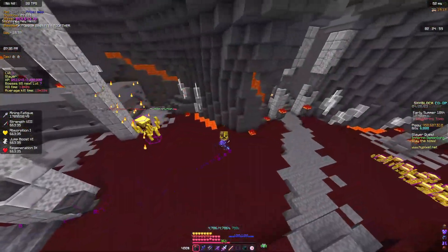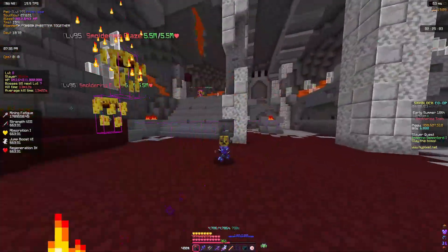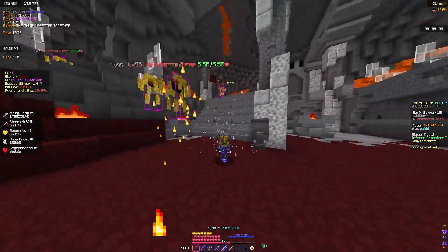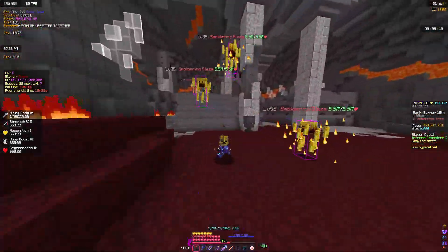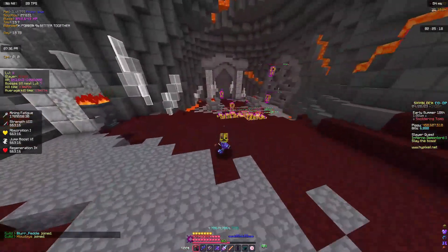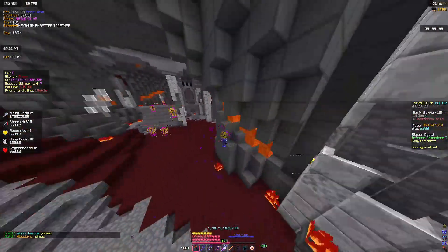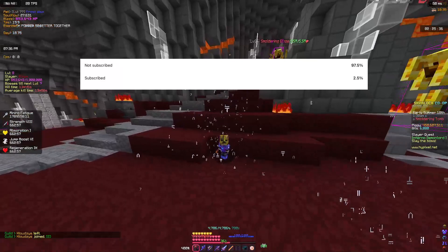You guys should all be able to one-tap blazes consistently now. Make sure to do it during Aatrox especially, because right now it's Aatrox — 20% extra better drops, so that's 20% extra money, plus 25% extra XP boost, making it so you can get the Blaze 9 faster, which is what I'm going to be doing after this video. Like, comment, subscribe, and see you next time, bye!